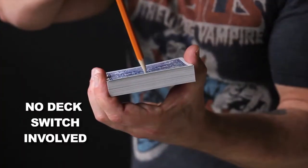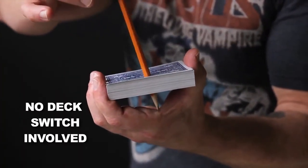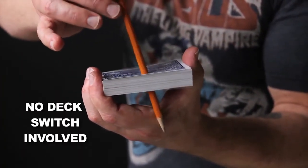With the Aperture effect, you can push a pencil, a pen, or even your own sharpie marker right through the middle of the pack, and then a moment later hand out the deck to be closely examined and they find it's totally undamaged.